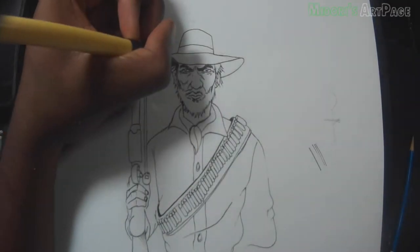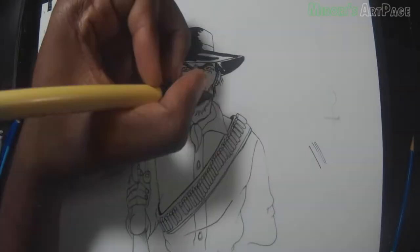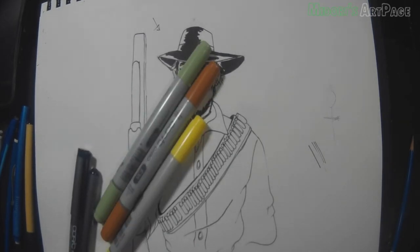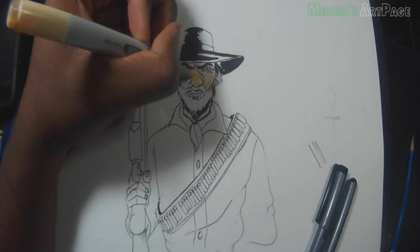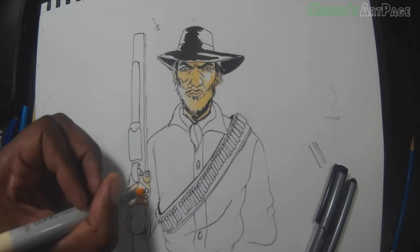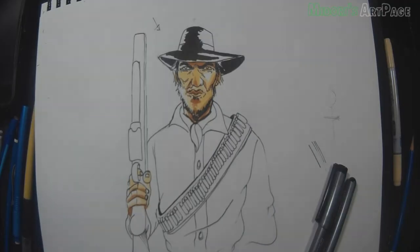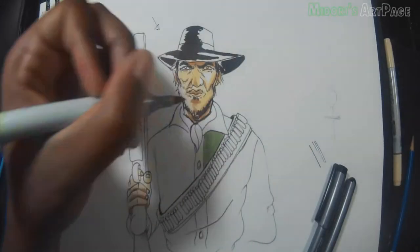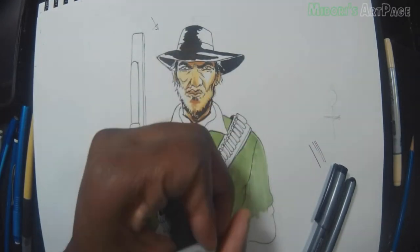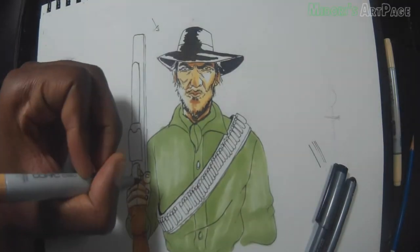I tried using other pens but they smudge with Copics. Now here I'm blacking out all the shadows in this drawing. As you can see, there's a little arrow at the top left corner of the hat — that's where the light source is coming from. That way I always know the light is coming from the top left, so all the shadows naturally should fall on the right-hand side. I keep that as a reminder to stay on track.